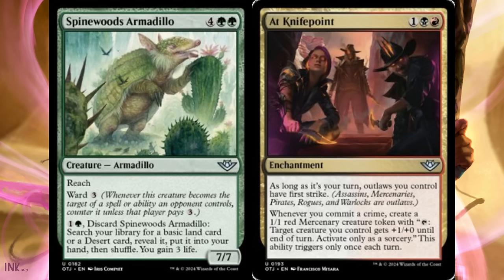Spine Woods Armadillo is six mana, four and two green, for a seven-seven armadillo with reach and ward three. You can pay one and a green and discard it to search your library for a basic land or desert card, put it in your hand, and gain three life — a Herd Migration mode that can also grab a desert dual land. Always liked land-cycling cards. Haven't seen too much standard play from similar cards recently, but I'll always like this design.